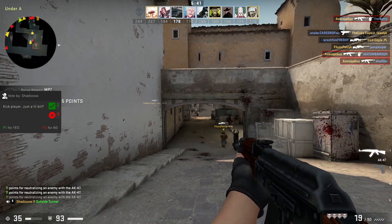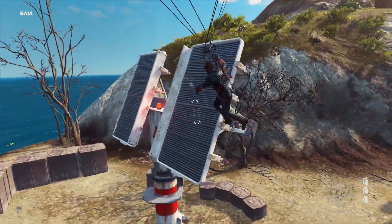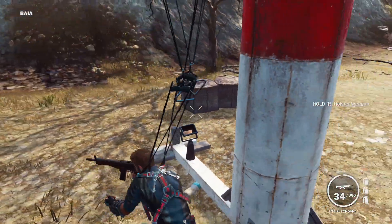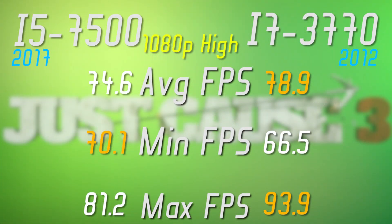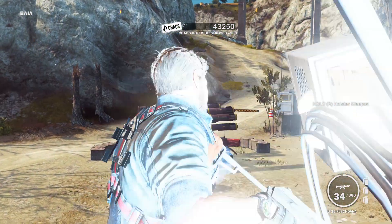And now let's transition to Just Cause 3, which is known to require a lot of horsepower from the CPU. On 1080p high settings, the i7 performed noticeably better, taking the lead in our epic race for a higher framerate.